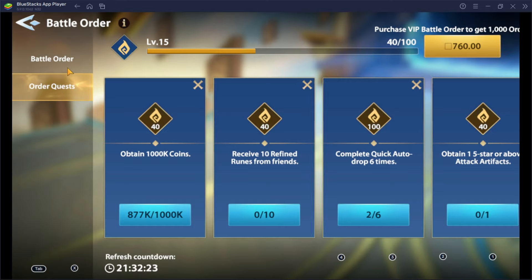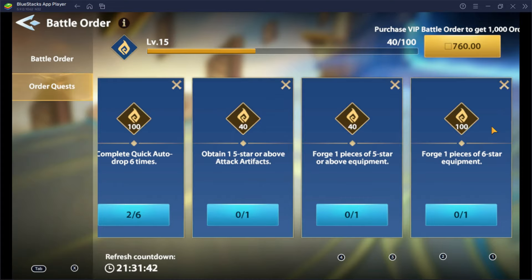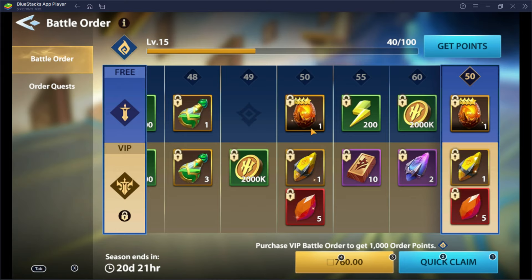Tip number 17: Complete your battle order. Abundant rewards are waiting for you if you complete all of the order quests, and this can be refreshed every day once cleared — but it can also be discarded if you don't think you can finish the quest within the day. VIP rewards are very delightful to take, and if you enjoy the game pretty much like I do, you can definitely try and buy it.